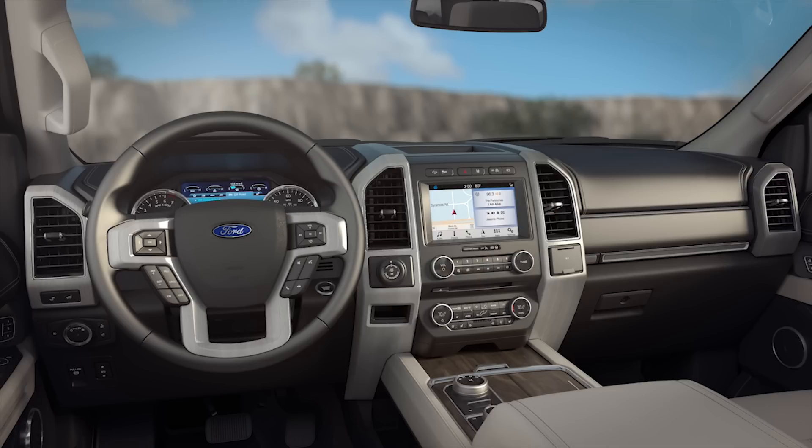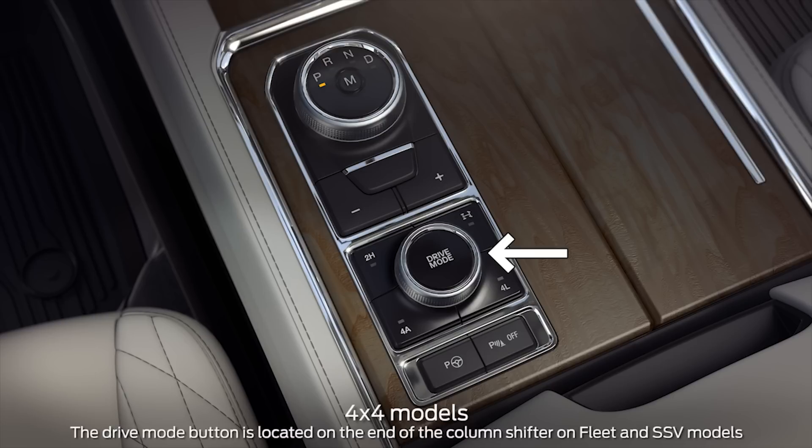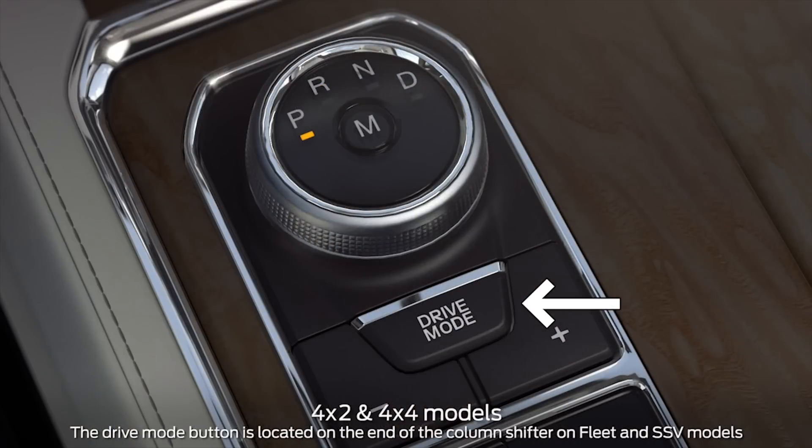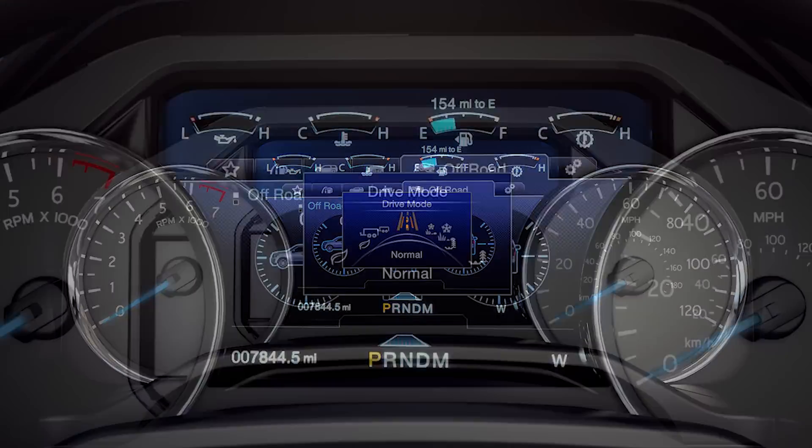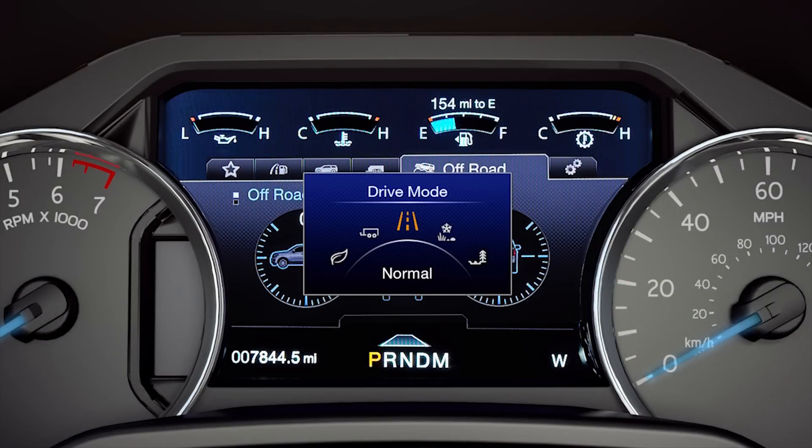They balance throttle response, transmission shift points, as well as steering effort and feel, easily controlled with either a dial or a button on the center console. Simple icons in the cluster help you choose from seven modes of operation, and the mode you select will illuminate in the information display.